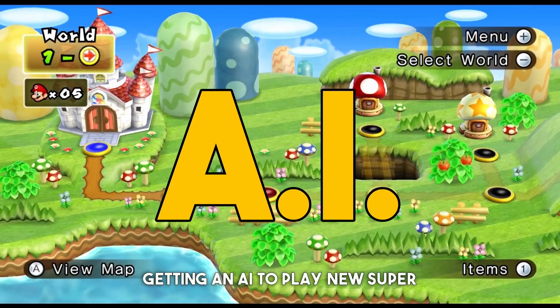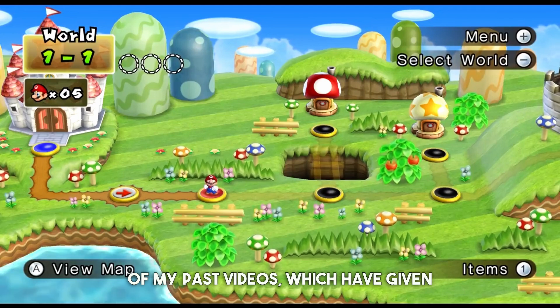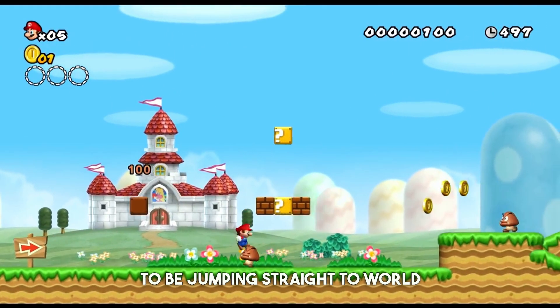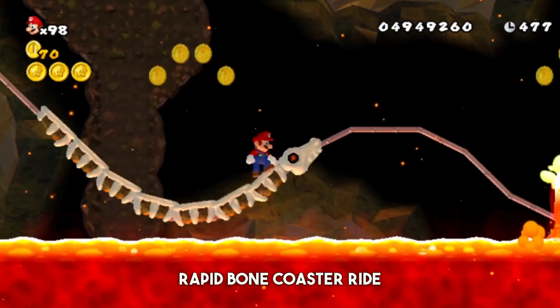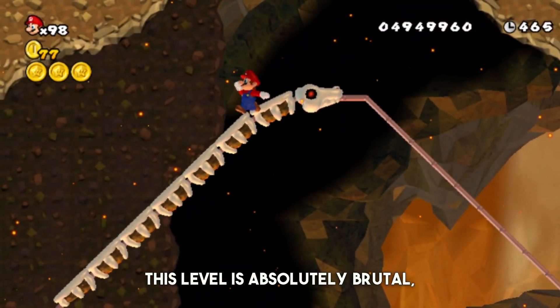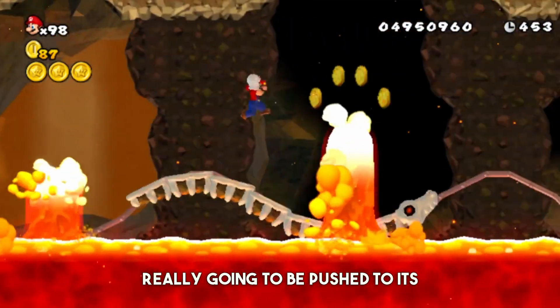In this video we're going to be getting an AI to play New Super Mario Bros Wii, but unlike some past videos which gave the AI the easy levels of world 1, today we're jumping straight to world 8-7, famously known for its rapid bone coaster ride through a perilous sea of lava. This level is absolutely brutal even for humans, so our AI is really going to be pushed to its limits.